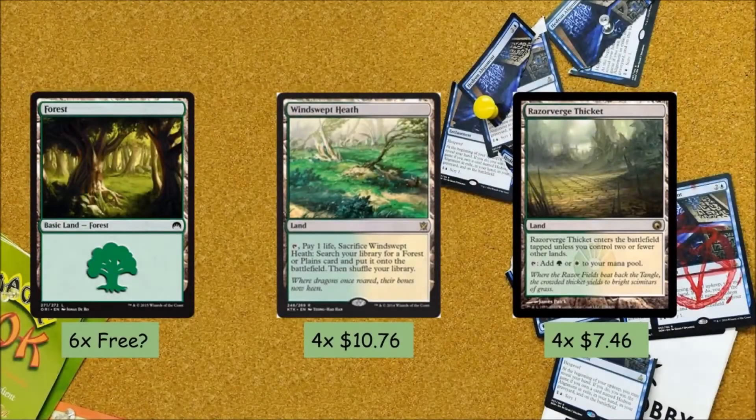Starting with lands, we're running 6 Forests because basics are nice and you can fetch them up with our next land. We're running 4 Windswept Heath, which is good to fix our colors post-board games and lets us thin our deck throughout every game. We're also running 4 Razorverge Thicket because we only need around 2 lands to operate, so these are actually a lot better than you might think.